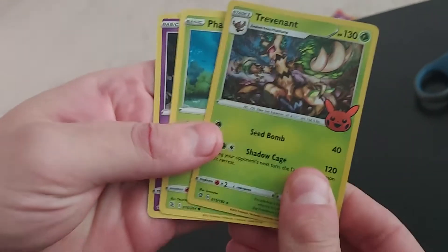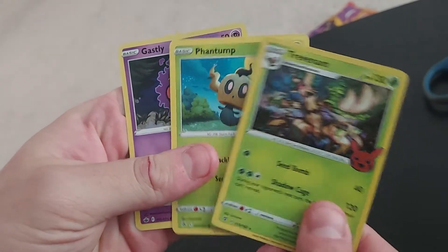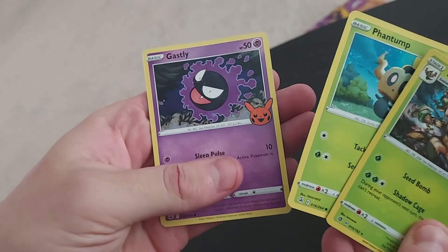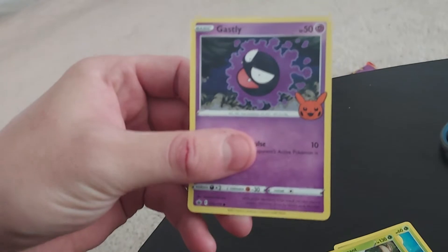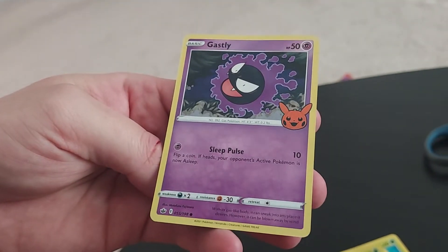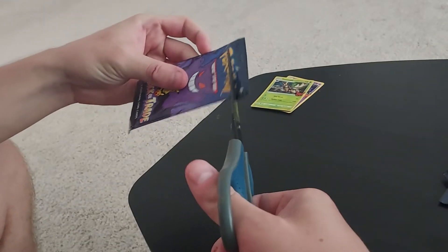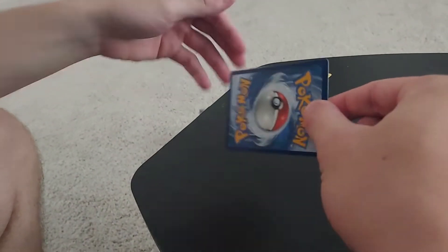Ooh, like a little foil! So that's Trevenant, Phantump, and — ooh — this is one of my favorites right here. Check it out, it even has a little logo — I guess this is a series, the BOOster Bundle. Let me make sure I don't cut the cards; I'll just cut the top off.